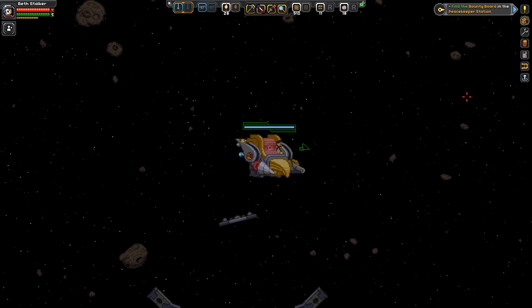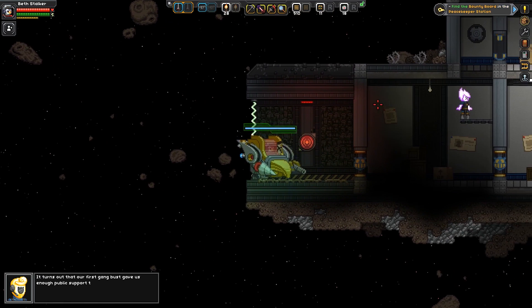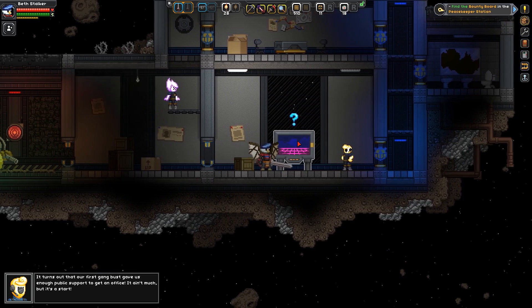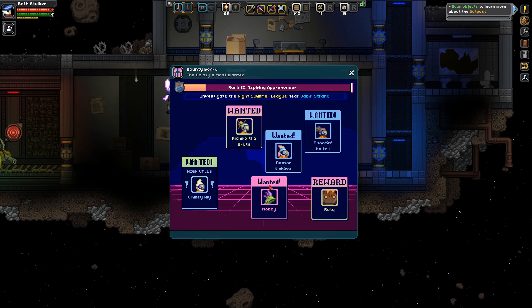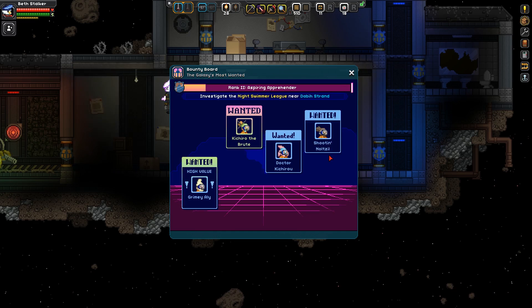Which is what we're really here for. So this is — I can't remember what this Tier 2 one is like. Turns out our first gang bust gives us enough ability to support to get an office. So we've finally got some peeps other than Captain Noble. We've got Mobby, and we've got Roti, who looks a lot like the other one — Dually, I think it was.